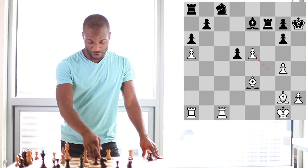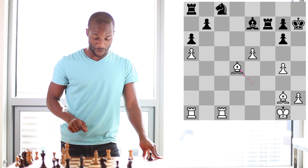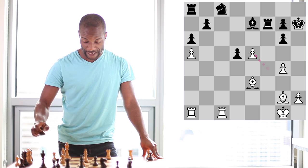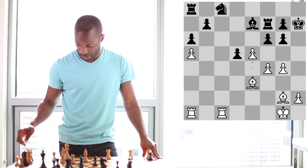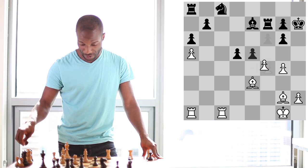Alternatively, black may try the move pawn to d4, and after bishop takes d4, eventually something is going to fall on the queenside. This is a very difficult position for black to play, and again it is almost certainly losing. So white can simply recapture the pawn with pawn takes pawn on e5 if black captures that pawn.